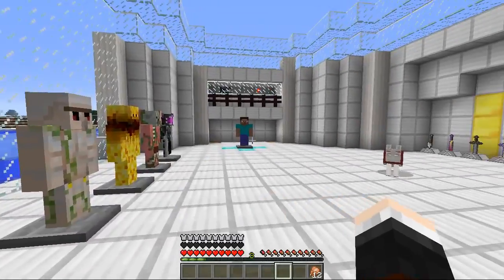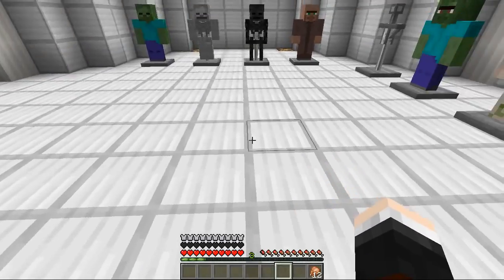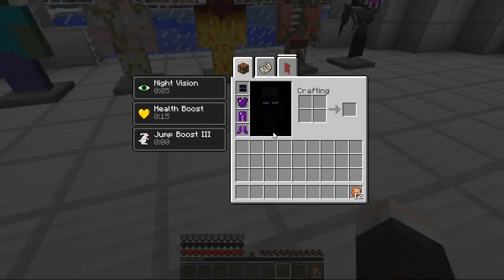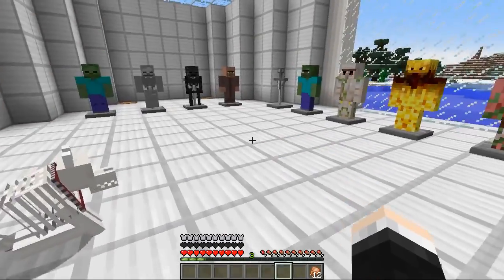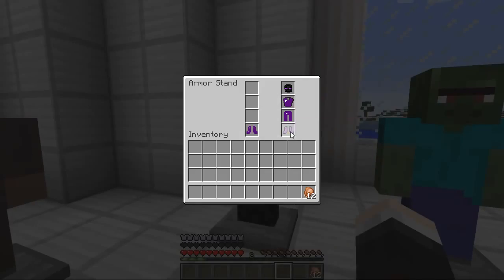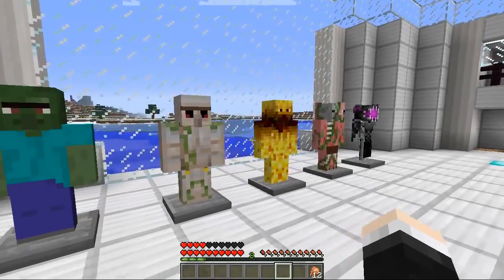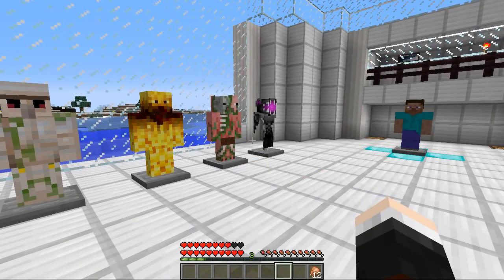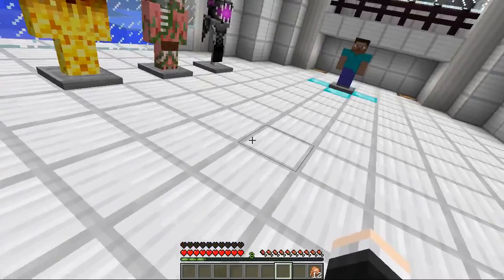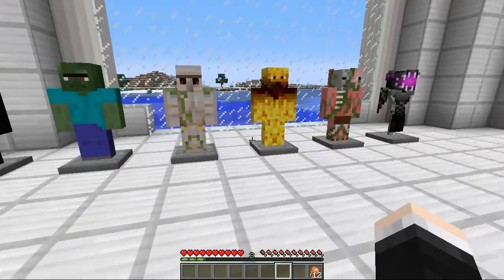Next we have the enderman. Pop all of these on and we look really cool — a nice little chunky enderman. We get health boost, so look how many hearts we can have — we have double the amount of hearts. We also get jump boost three and night vision for an unlimited amount of time. Just as a note, they don't all have recipes at the moment, but he's going to update the mod soon so they all have recipes and you can get these in survival as well. I've got two full heart bars — 20 hearts in total. That is amazing.